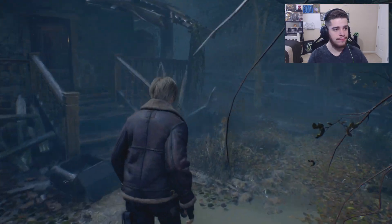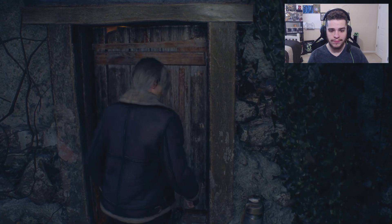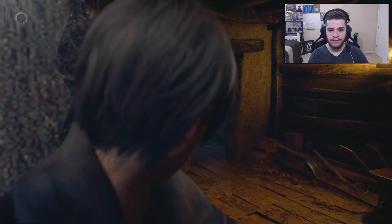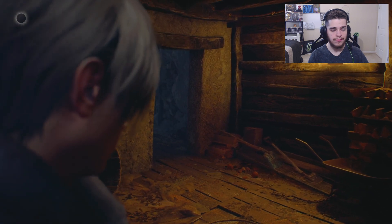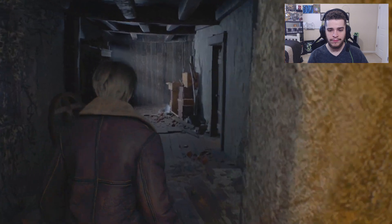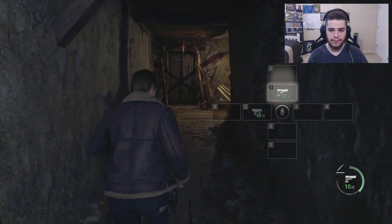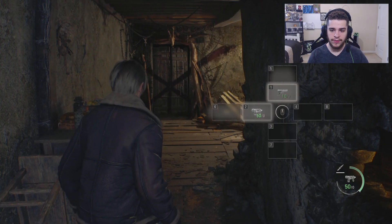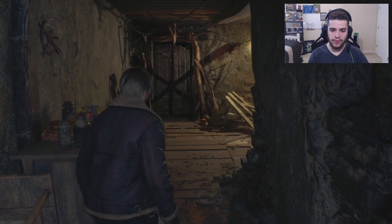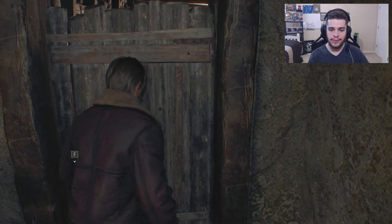Looks beautiful. Let's get into this house. If you go right here, you can see it — TMP. If you go and scroll through your hot wheel, it won't let you select it though. After this cutscene.